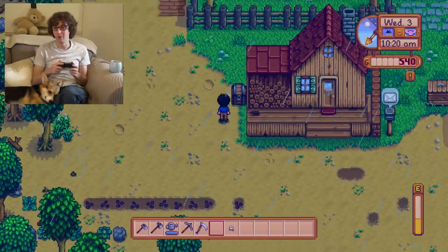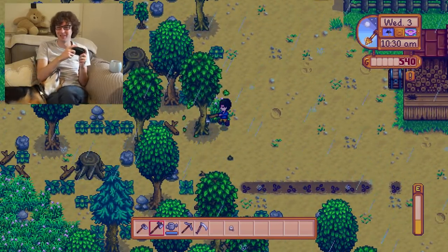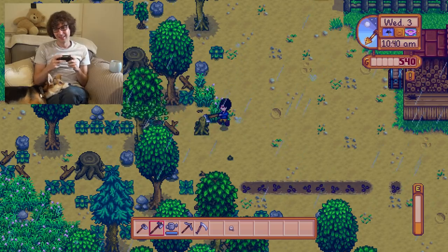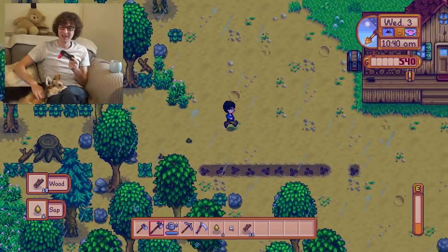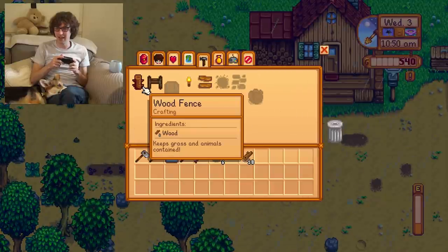Oh, I just threw my wood away, didn't I? Well, let's just go and cut down a couple more trees. I'm trying not to waste too much of my energy. But after this, I'm mainly going to be going into the town and kind of just meeting people. So that shouldn't take up too much energy — though depends on the type of people we're meeting. Let's see if I can make another chest before we go in.